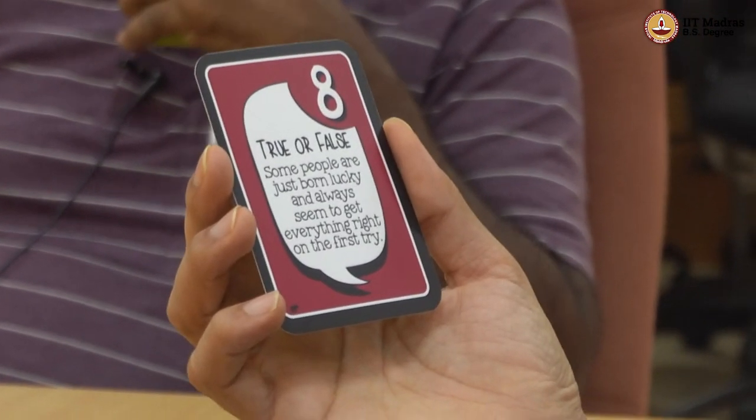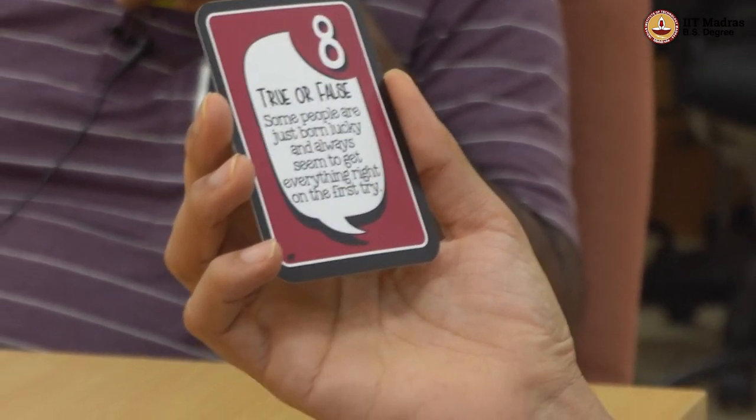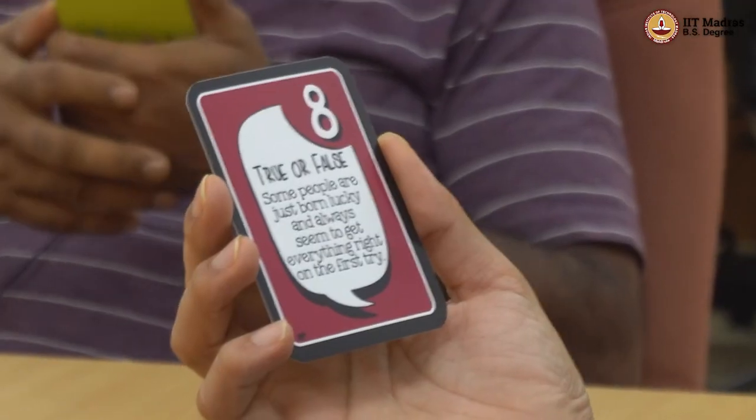That is maroon color one, and I have a maroon colored card. The card reads: 'Please state whether this is true or false: Some people are just born lucky and always seem to get everything right on the first try.' While this may seem true, a lot of efforts and persistence are not visible to us. I used to think this way until I realized the amount of persistence, effort, rejections and enthusiasm that goes into making something right. Practice makes a person perfect, and a lot of times the practice is hidden.